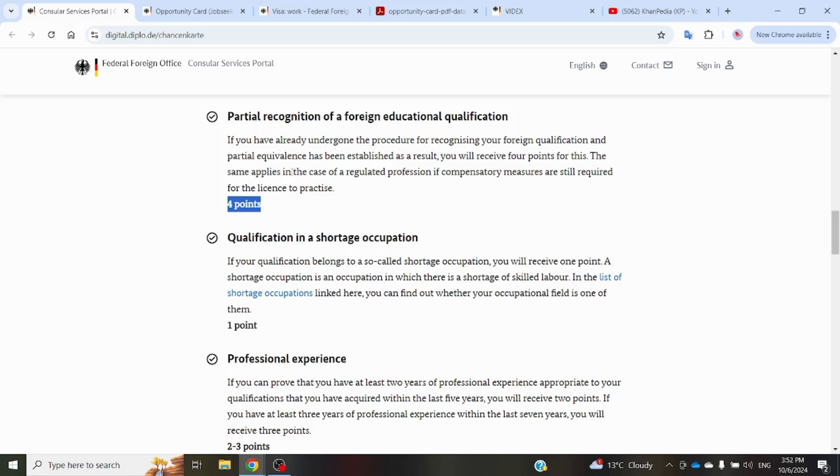The next category is qualification in a shortage occupation. The German government has made a list in which you can see if your occupation or field of education is included. If it's in that list, then you will get one more point. You can simply see this list by clicking on the provided link.